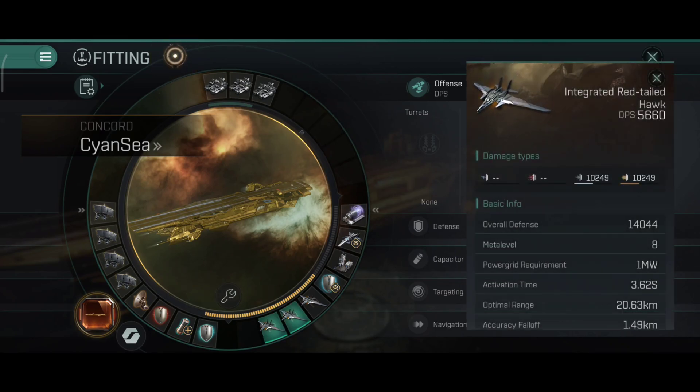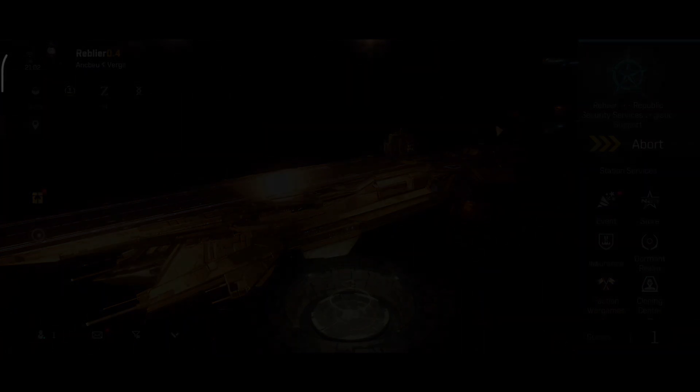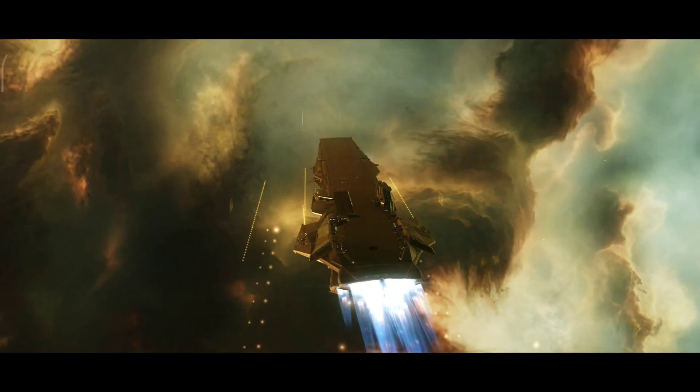18,195 DPS with the Integrated Red-tailed Hawks - about 10,000 kinetic and 10,000 explosive damage, pretty much balanced and evened out. Let's undock and see how much DPS we can get out of this thing when modules are active.